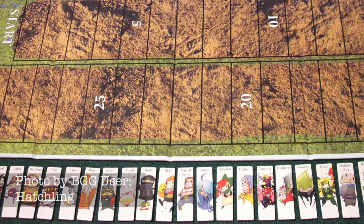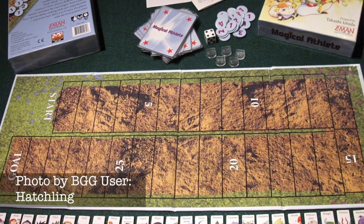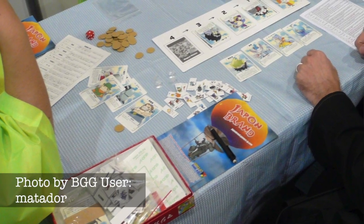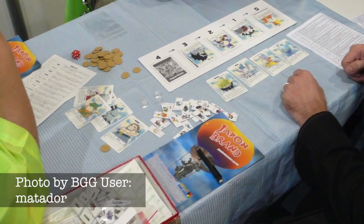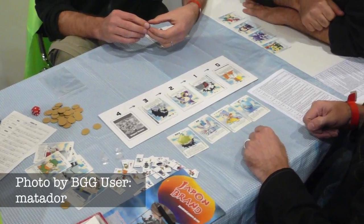The next game on our list has multiple phases to it, and the first of them is not in fact rolling and moving. But the second part is. In Magical Athlete, each player starts the game with seed money to form their team, and an auction is held over the randomly drawn racer cards, each with their own special ability, most of which modify the movement rules. After each player has their team lined up, they simultaneously choose a racer for the next race in secret. Once everyone has chosen, the race begins, and going in order, every player rolls a d6 and moves their character. But it's the special abilities that cause the chaos as the race goes on.